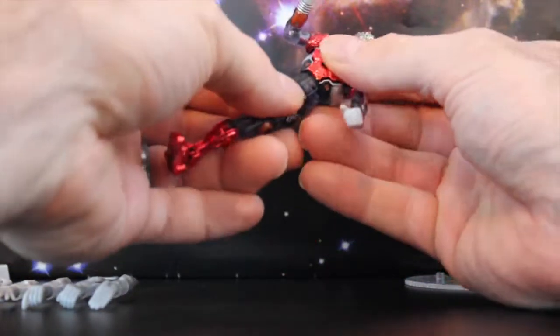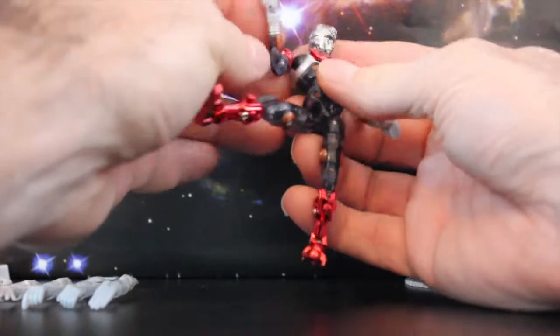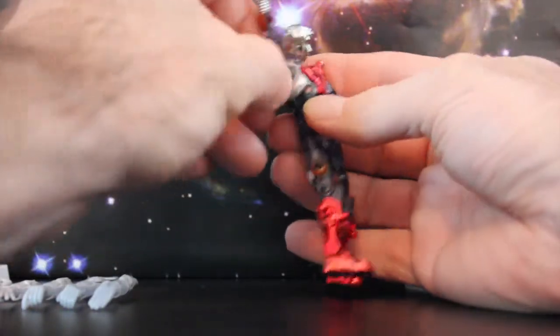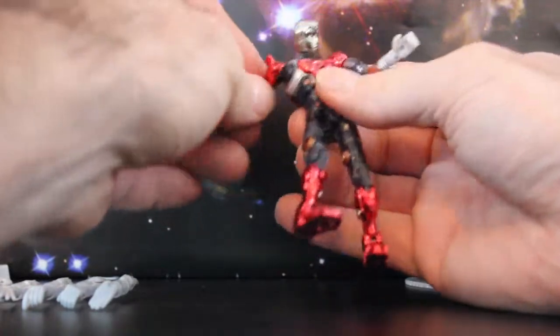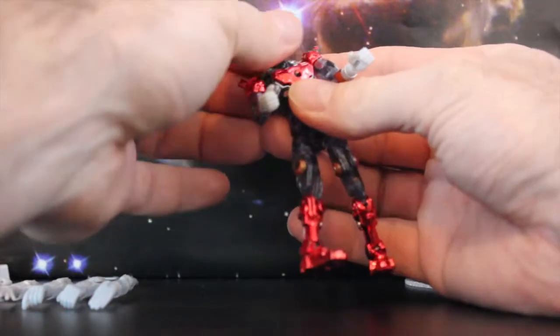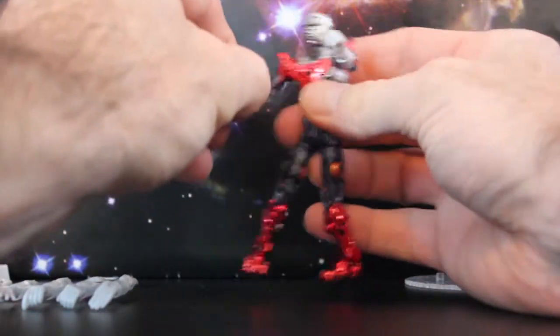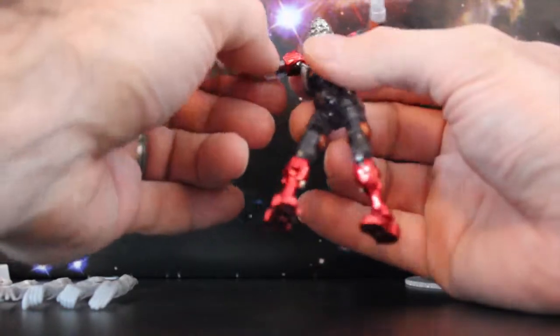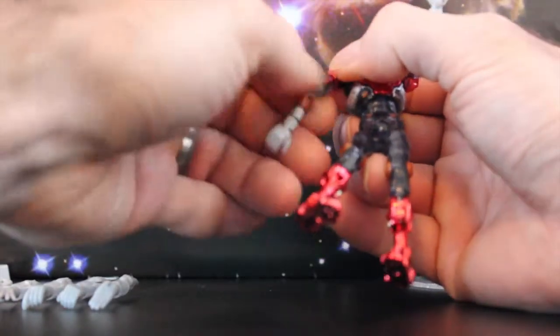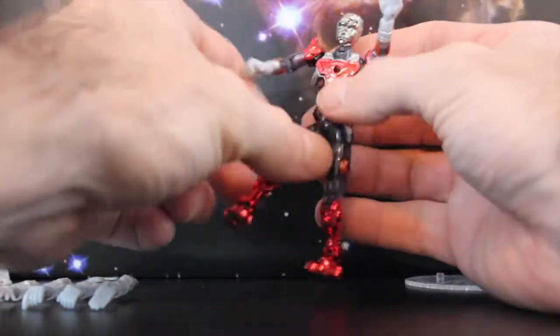He's also got the abdominal crunch and articulation at the lower abdominal region. At the shoulders and pectorals — that's superior, some of the best articulation right there — you can really not only rotate at the shoulders but also at the pectoral region. The head is 360 degrees as well. There's a centerpiece for the upper arms connecting the forearm and bicep/tricep area, and 360-degree rotation at the deltoid where it meets the bicep. He also has interchangeable arms. This guy's articulation is crazy.